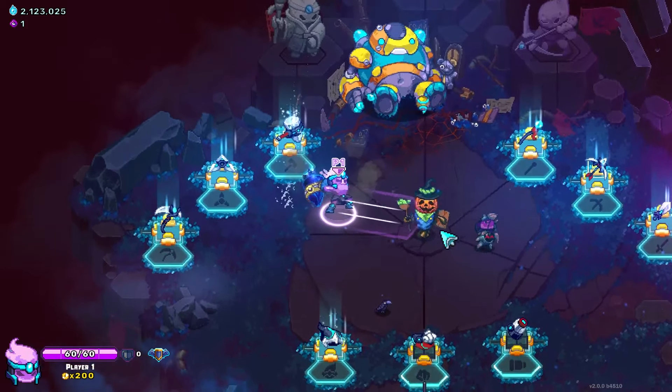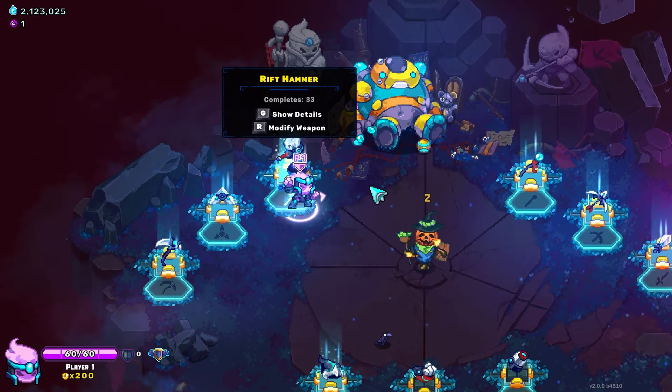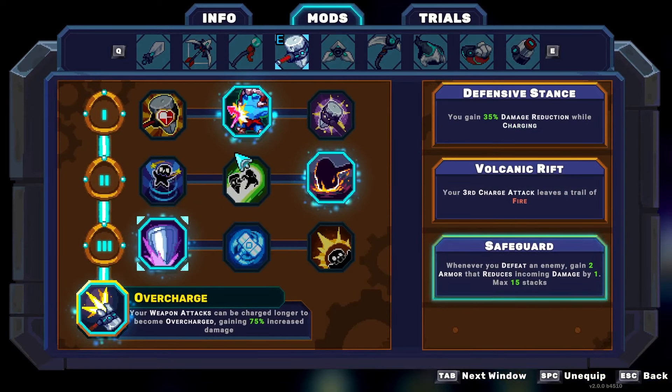It's the weapon that kind of just has everything at the start. We're going to use this to try to beat the alternate worlds for the first time. We'll start with the weapon mods for Hammer - going with 2-3-1, which is Defensive Stance, so you take less damage while you're charging the weapon. Volcanic Rift, which is your third charge attack, leaves a trail of fire, which is insane. Safeguard, which is whenever you defeat an enemy, you gain two armor, and that reduces incoming damage by one, max 15 stacks.